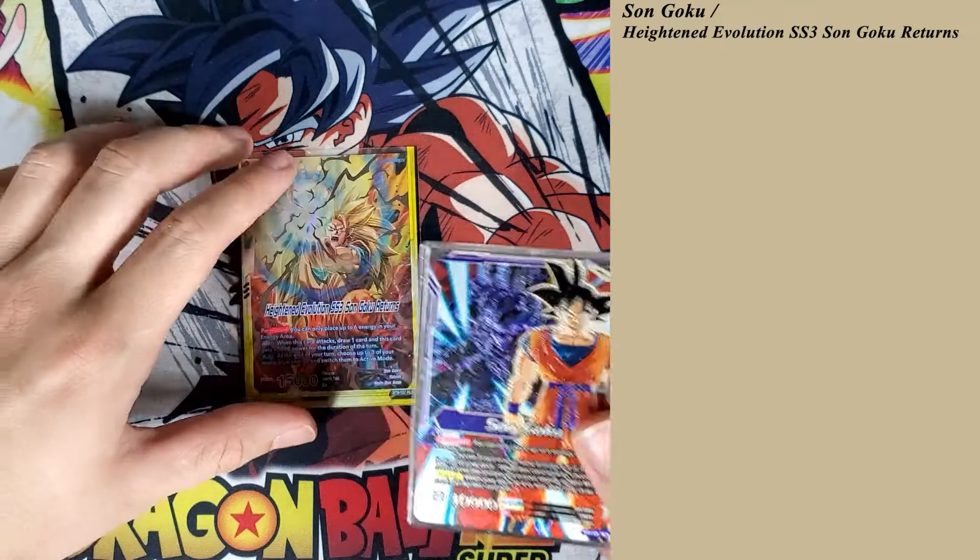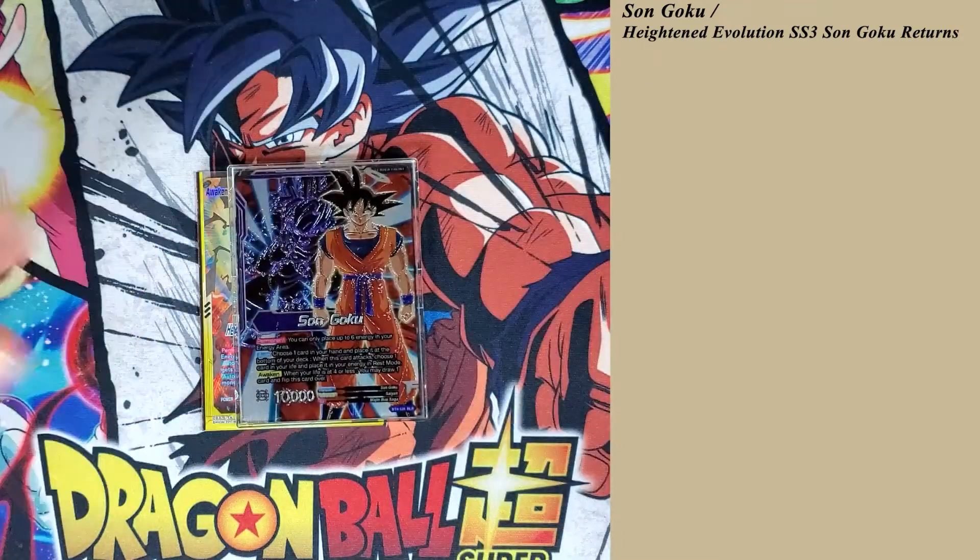So we're going to go into the Leader itself. It doesn't draw on the front side, and that's kind of the early downside of this card, so knowing how to balance that for future plays, you do want to play a lot of cards that can draw you cards. When this card attacks, you choose one card in your hand and place it at the bottom of your deck. When this card attacks, choose one card in your life and place it in your Energy in Rest Mode. Once awakened at four or fewer life, you may draw one card and flip this card over.